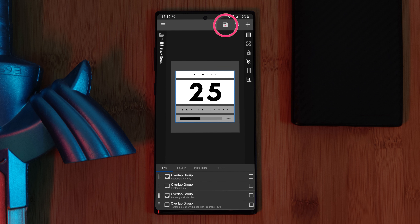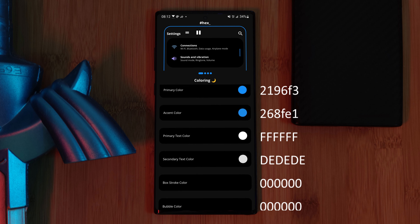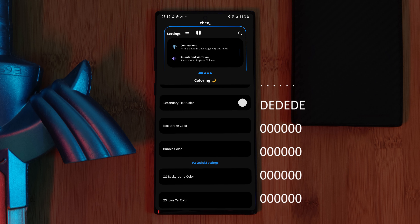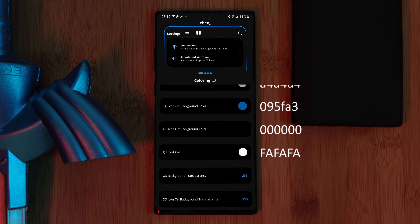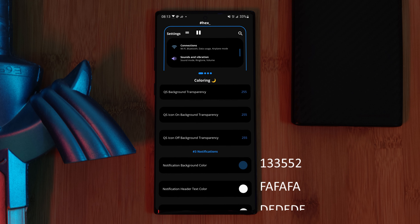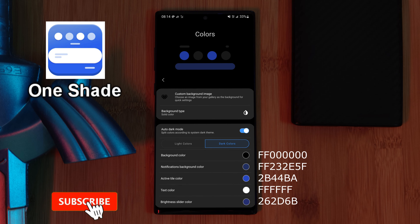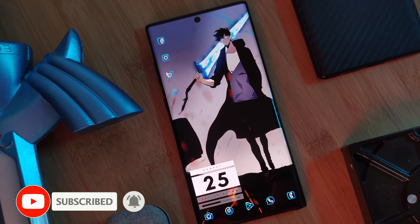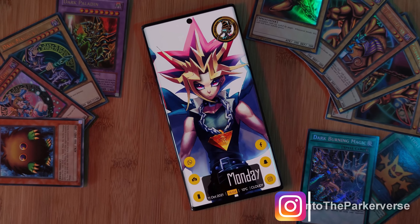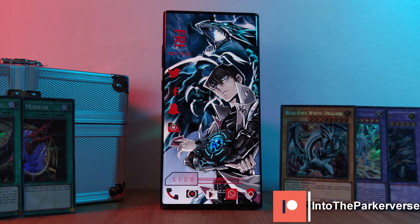Wrapping up this setup, we're using Hex Installer. This gives you a nice AMOLED-friendly black backdrop with the colors of the theme splashed across the whole system including the notification panel — just use the color codes shown on screen. Alternatively, you can get a similar result using the app One Shade. If you like this video and want to see more just like this, make sure you like and subscribe to help support the channel. If you have any theme suggestions or requests, feel free to leave them in the comment section below. See you next time on the Parkaverse.